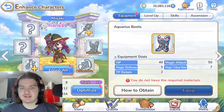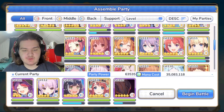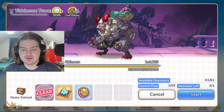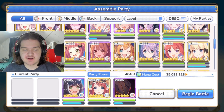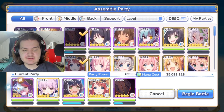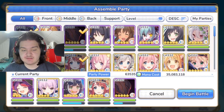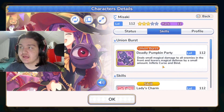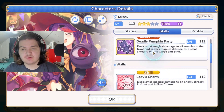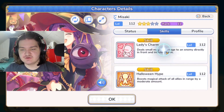Having her at rank 11 is fine overall. Let's take her into some modes and see how she performs. First up, I'm using the Halloween Misaki team in EX Dungeon mode against the Chimera boss. I always love bringing a magic team against this boss because it just melts him. She'll be giving a magic attack buff to all backline allies — Kilka and Summer Carol — so we'll be doing all our damage through them. The binding and curse may not apply since the boss might be immune.